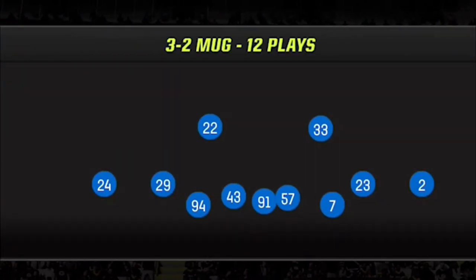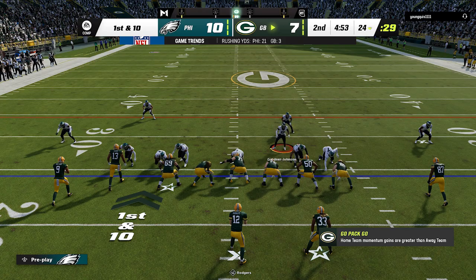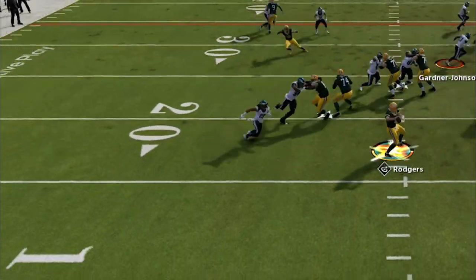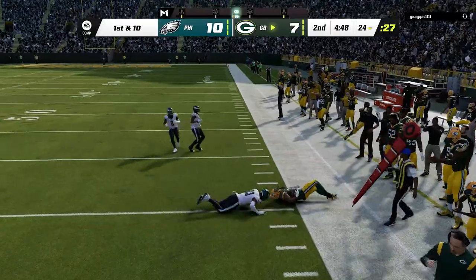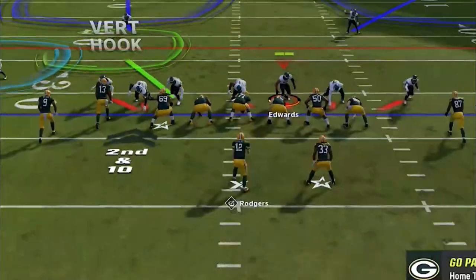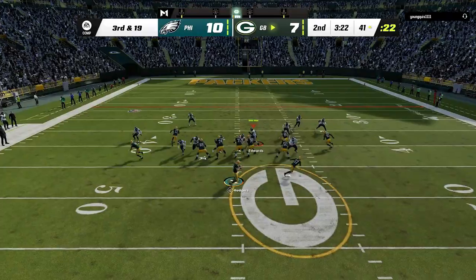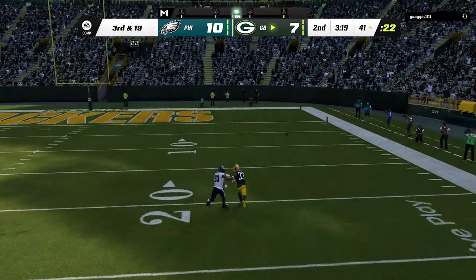Back on defense I also want to try the 3-2 Mug, which was a really good defense last year, though cover 2 zone was also much better back then. I pick a new man zero blitz but it takes too long to get pressure — the cornerback takes too wide of a looping angle — giving my opponent plenty of time to pick the defense apart with pass plays out of the backfield and crossing routes. Eventually I pick the DB Fire 2 blitz that gets in lightning fast for the sack, but the coverage is bad this year so I can't run it too often.